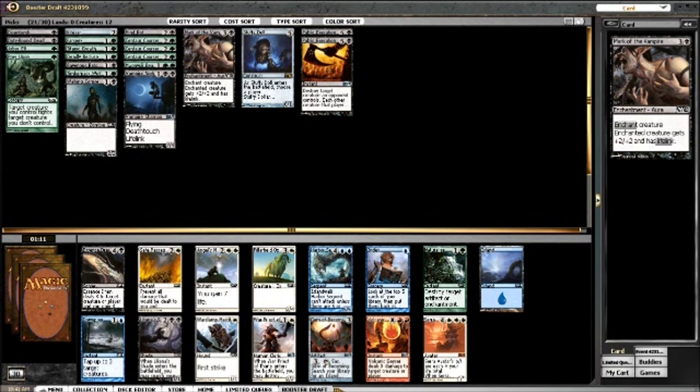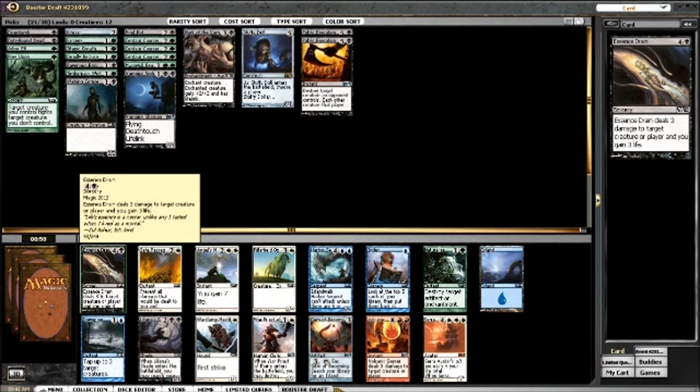This is probably going to be Essence Drain. Iona's Shade wouldn't be terrible here either, but I don't think I'll be running more than eight Swamps, so I'd rather have Essence Drain - it's just a slightly better card.